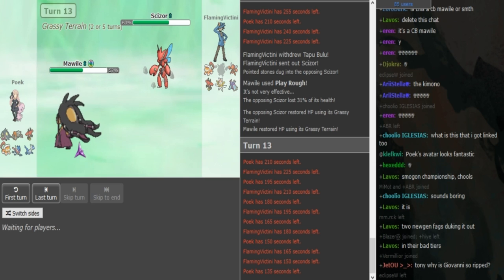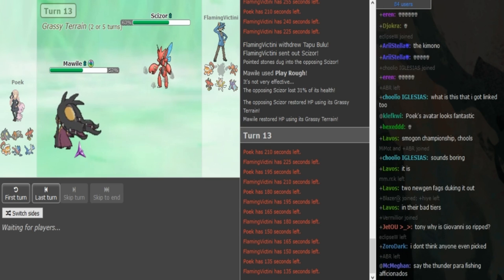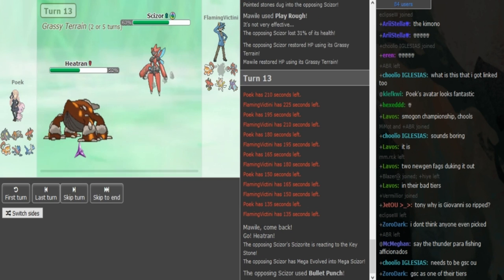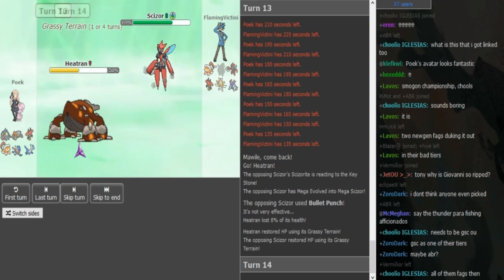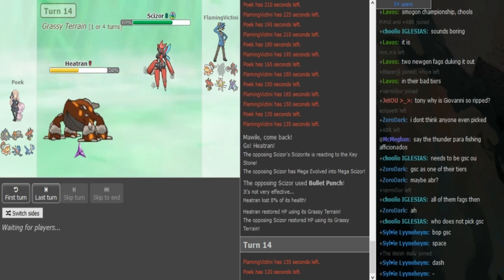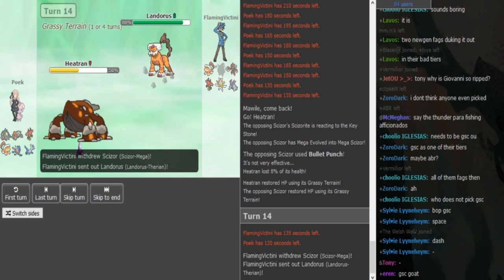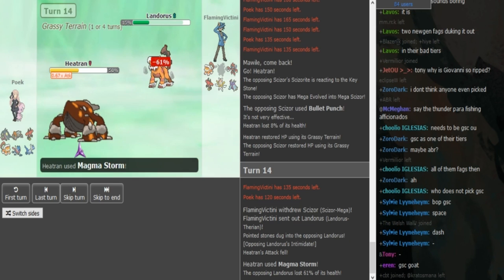Poik is probably gonna go Heatran here — it's taking quite long. Like I said, I know the team: it's SD Knock Off, it does not have Fire Fang, so he's not gonna stay in. Yep, let's go Heatran. I assume Bullet Punch comes out here. Magma Storm should be the play here for Poik. FV doesn't really have a switch in — he has to go Landorus or Pex. I think Landorus can maybe live a Magma Storm and it should outspeed Heatran since it's Offensive Lando. But this is gonna do maybe 60 or 70%... actually 61, okay.